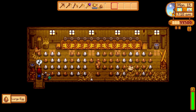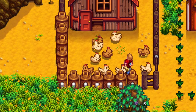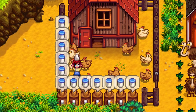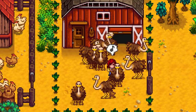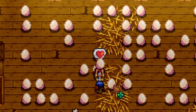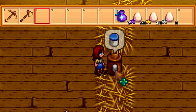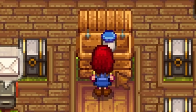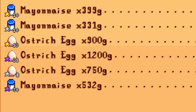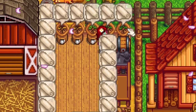Once you reach the late game, you'll notice that chickens just aren't keeping up. They produce a new egg each day, so you have to visit them every day and turn the little eggs into mayonnaise constantly. But the mayonnaise machine is still amazing in the end game — just not on chicken eggs. Use it on massive ostrich eggs. Ostrich eggs produce 10 servings of mayonnaise per egg, and retain the quality of the egg, meaning each iridium ostrich egg will sell for 5,300 gold.